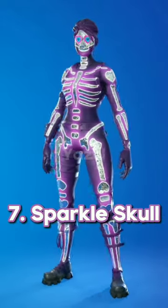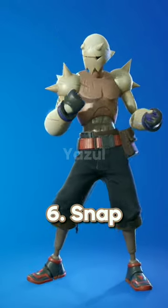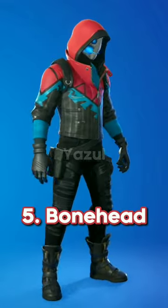Number 7: Sparkle Skull. You can't go wrong with a bit of sparkle. Number 6: Snap. He's technically a skeleton, right guys? Number 5: Bonehead. Why does he receive so much hate?